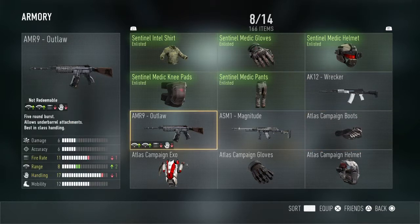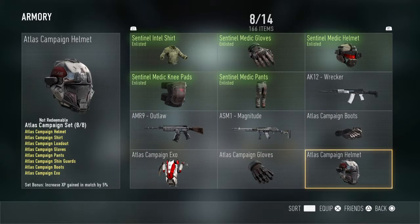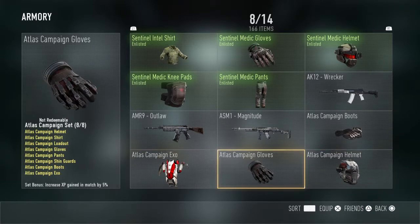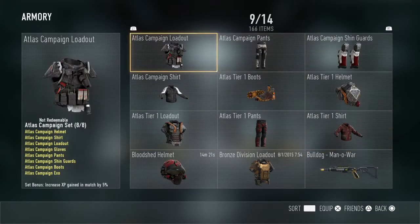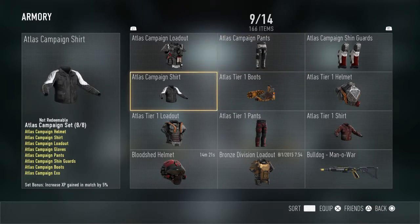Now we're onto the non-redeemable stuff. We've got the AK-12 Wrecker, the AMR-9 Loadout, the ASM-1 Magnitude, Atlas Campaign Boots, Atlas Campaign EXO, Atlas Campaign Gloves, Atlas Campaign Helmet, Atlas Campaign Loadout, Atlas Campaign Pants, Atlas Campaign Shin Guards, Atlas Campaign Shirt. I've got all of the Atlas Campaign stuff.